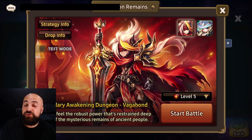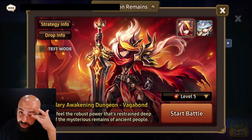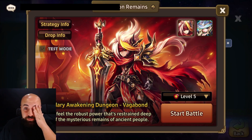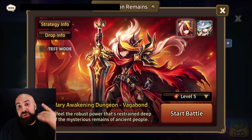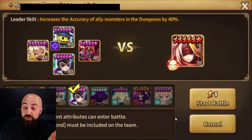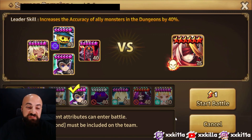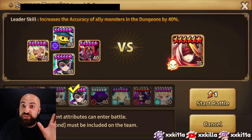I'm gonna build the wind one first, but most of you are gonna build the light and the dark. I am gonna build the dark one next. Let me show you a team for the light one and the dark one that works universally for the fifth stage, which is the fire one.